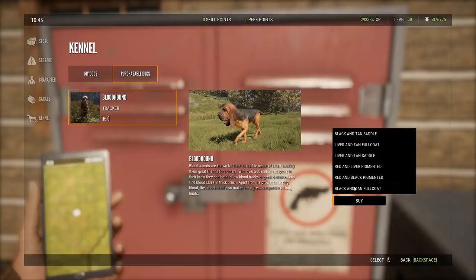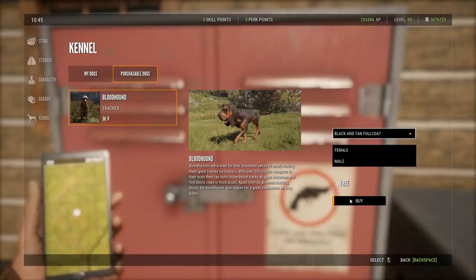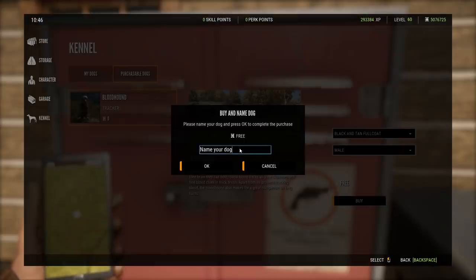Actually, I prefer this one — the more black variant. Once you buy it, there's an issue I've seen with quite a few people already: you need to name your dog, because otherwise it just shows up as 'bloodhound' with no way to change it. So please don't mess this up.